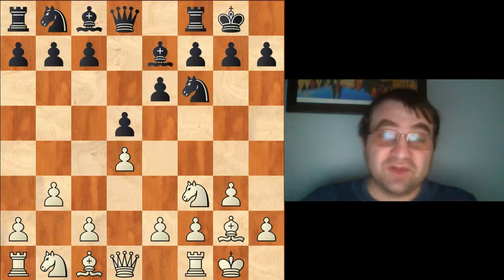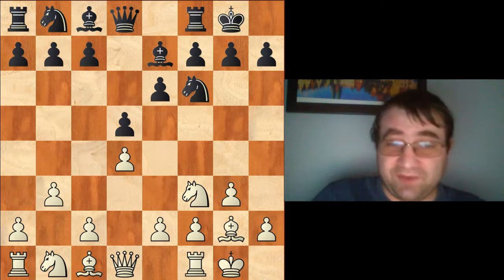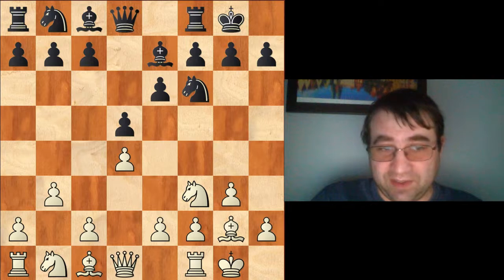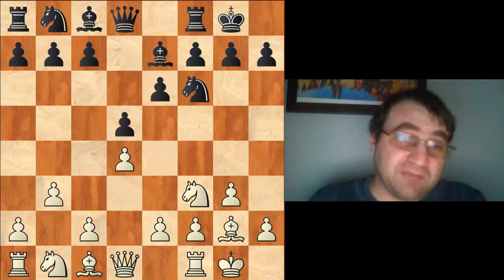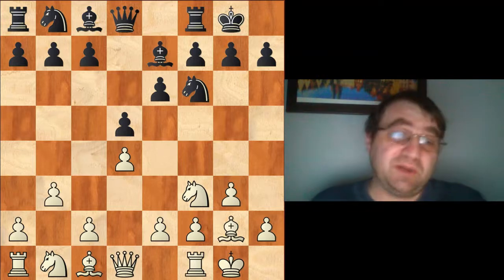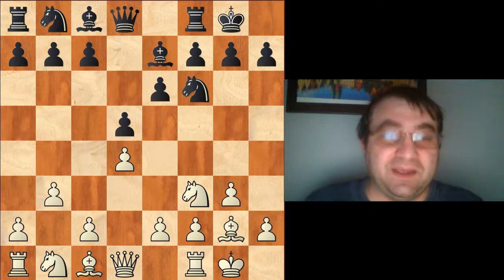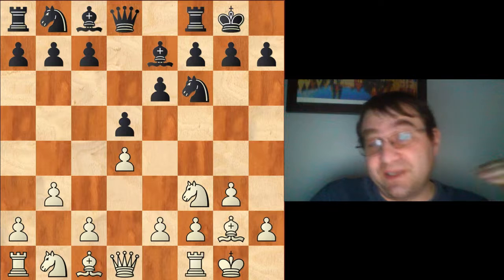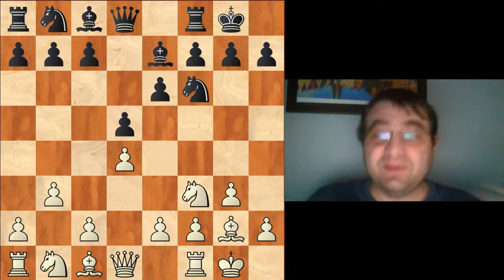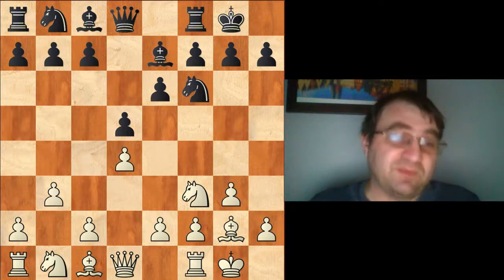Magnus Carlsen had tried pawn to c4 in a previous Catalan game, and Nepomniachtchi played the open Catalan. That game actually went really well for Nepomniachtchi on a theoretical level — even though Magnus got his way in the opening, Nepo responded very well and probably had an advantage. Looking at my comments on that game, Nepomniachtchi played the opening spectacularly well and the majority of the game was probably slight edge black.